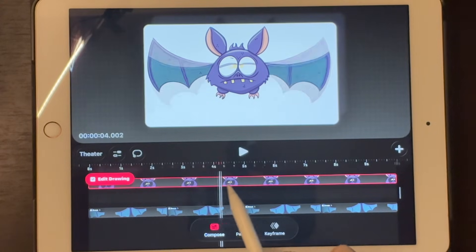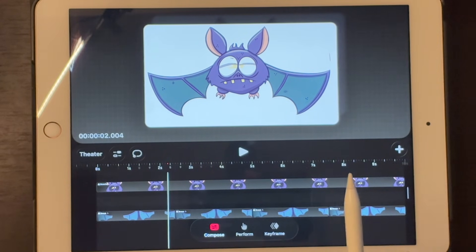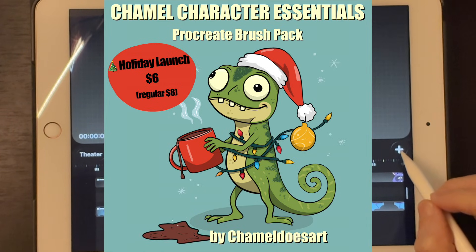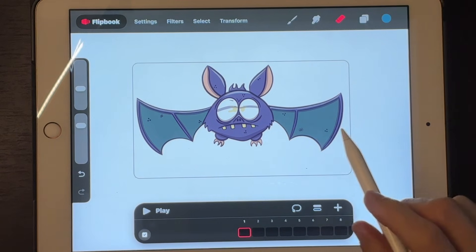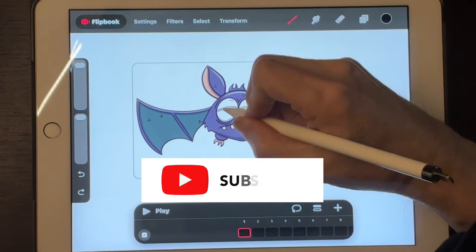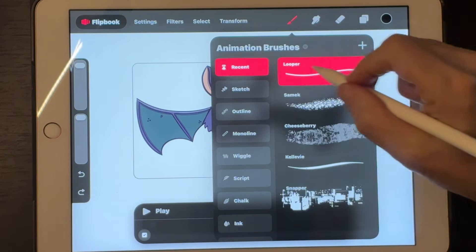So if there's anything specific you want tested — performance, certain brushes, or weird export settings — just drop a comment below. If you want a fun project to actually try in Dreams 2, I've got a Christmas Chameleon tutorial using my new brush pack, perfect for testing flipbook brushes and export without having to come up with your own idea from scratch. I'll link that video in the description. Hit like if this breakdown helped, subscribe if you want more Procreate and Procreate Dreams content on iPad, and I'll see you in the next one.